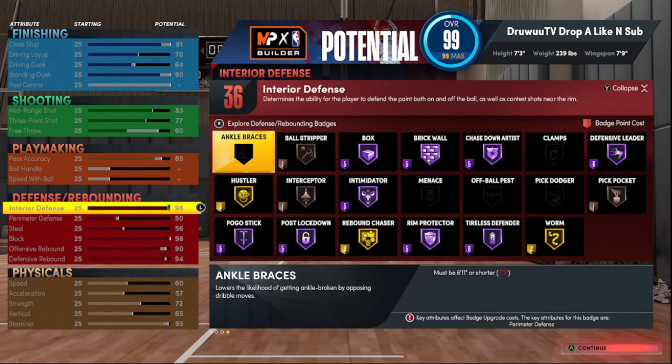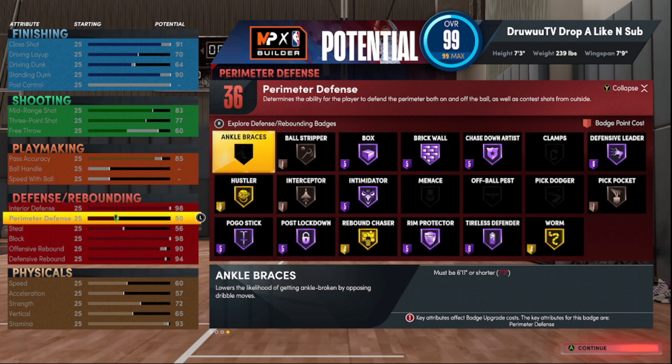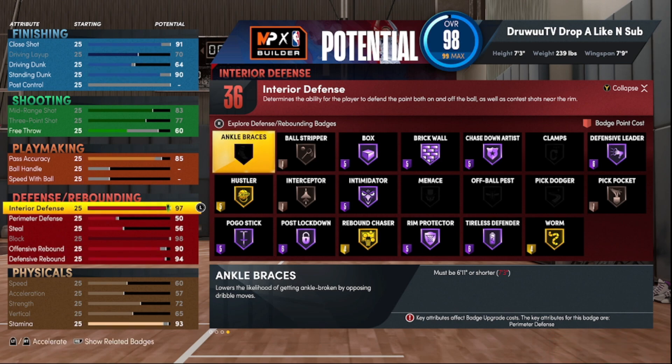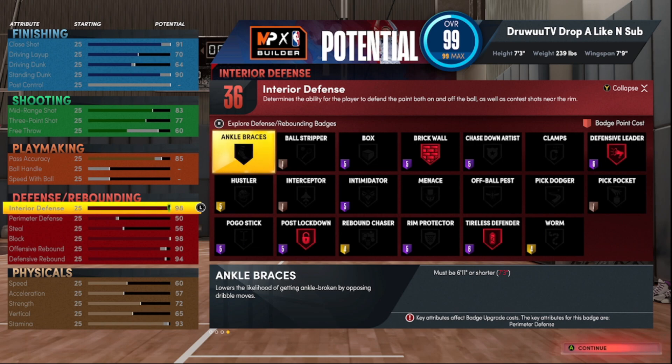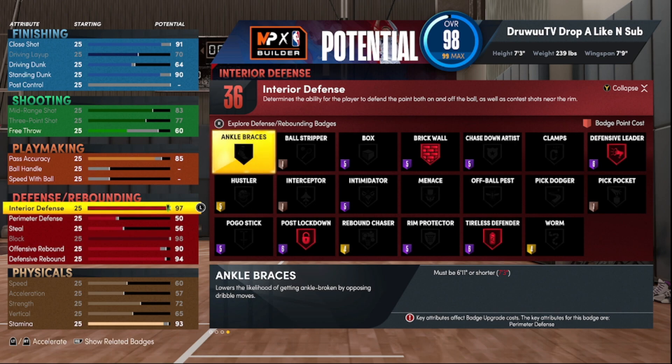Defense, you got 36 — more than enough. Interior defense at 98. You do not have to go that high, but at 98 you're able to get Post Move Lockdown on Hall of Fame for only five badge points, as well as Brick Wall. At a 97 you lose it at Hall of Fame; at 96 you still have Brick Wall. Post Move Lockdown is good to have on the 7'3" big, and Brick Wall is probably the more used badge. If you just want Brick Wall HoF, 97 is the hot spot — it only costs five badge points versus six at 95 or 96.